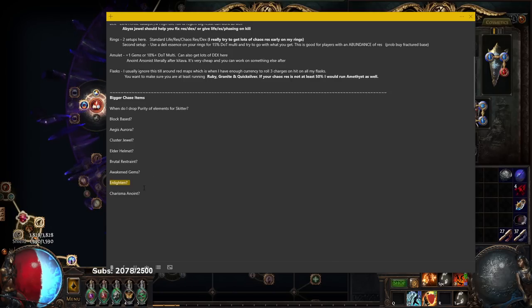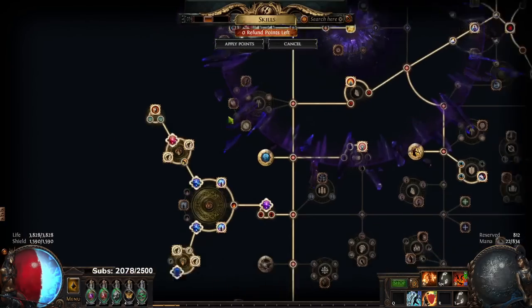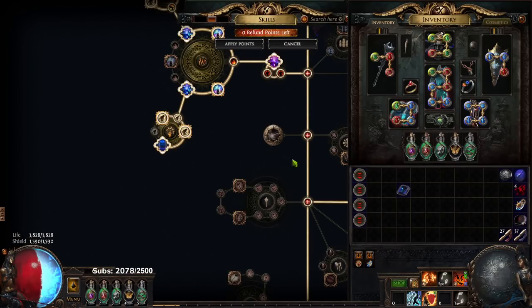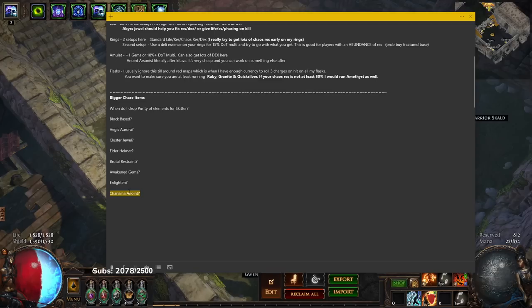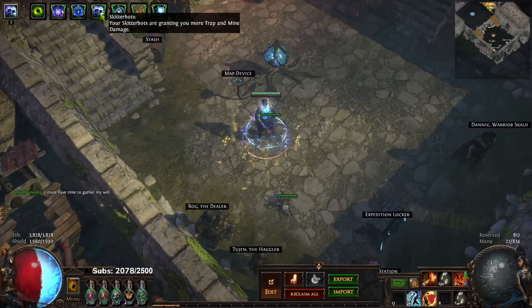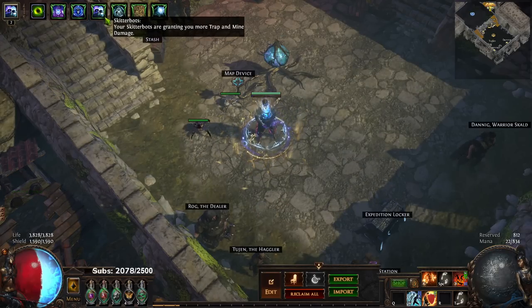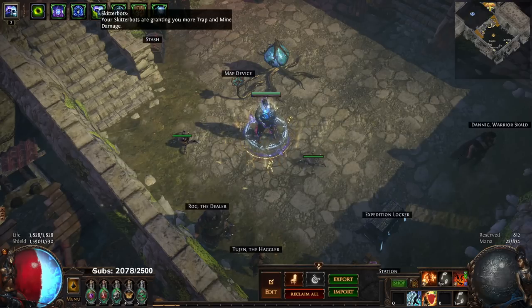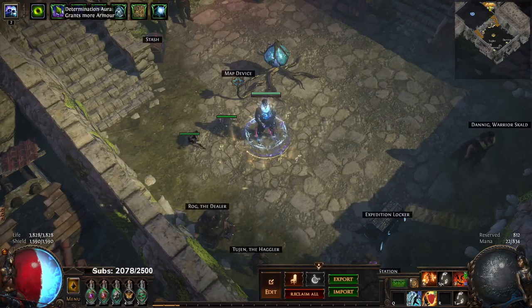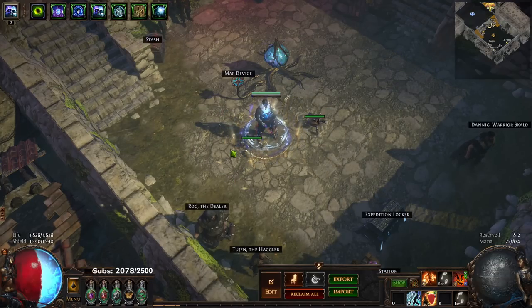I personally didn't need an Enlighten until I went Melding of the Flesh — I was trying to squeeze in Purity of Ice, which is the end-game version after Skitter Bot. For the Charisma anoint: it's really helpful when fitting in your fourth aura. So for example, you'd run Determination, Malevolence, Skitter Bot, and use Charisma anoint for Tempest Shield — or run Determination, Malevolence, Tempest Shield and use Charisma for Skitter Bot.